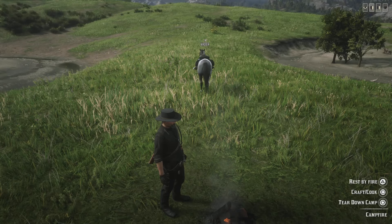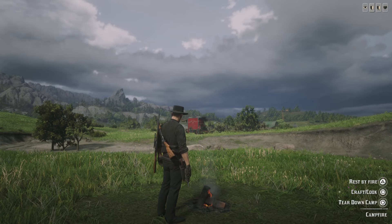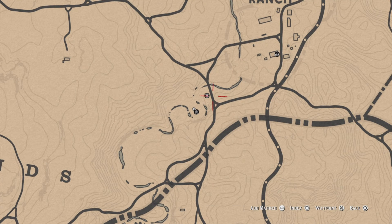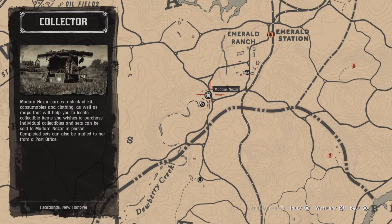Here's a list of daily challenges. Madness R's location is going to be right over there at Dewberry Creek today. As you can hear her music, there she is. And Fast Drive is going to be at Emerald Station.